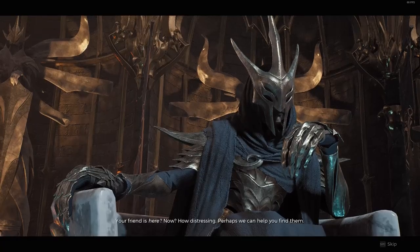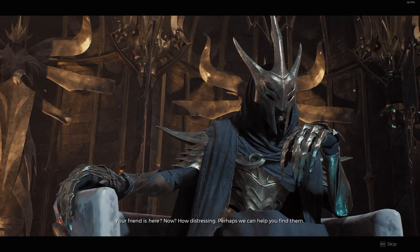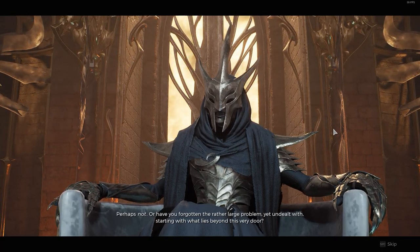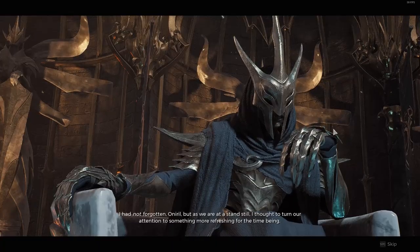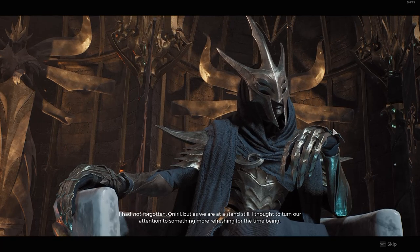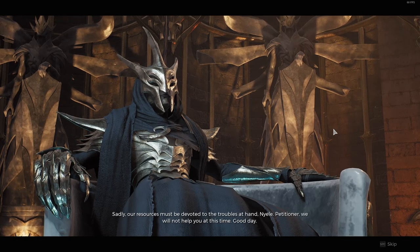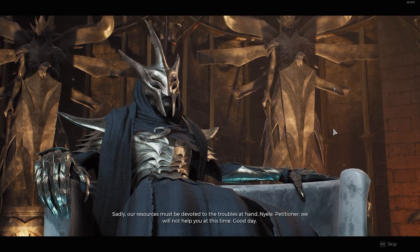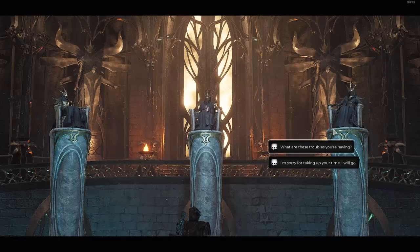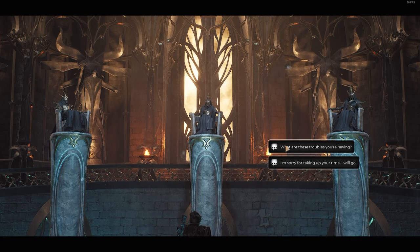The Fae have more imperative matters that require our attention. Please, petitioner, briefly state your business before the council. I'm looking for my friend. Your friend is here now. I honestly don't know that they're actually in this world. Or have you forgotten the rather large problem yet undealt with, starting with what lies beyond this very door? Sadly, our resources must be devoted to the troubles at hand. What do you guys need help with? Maybe we can do a little bargaining deal here, tit for tat.